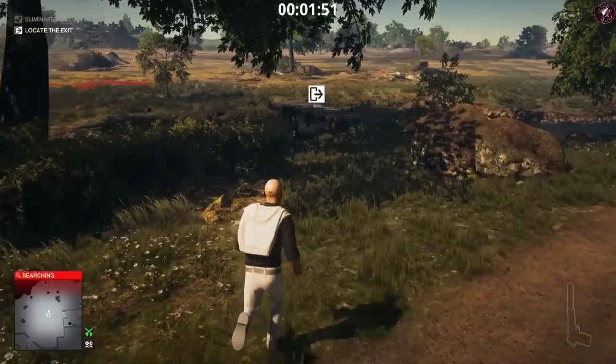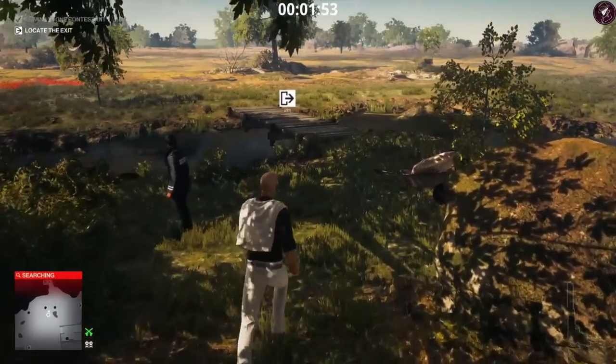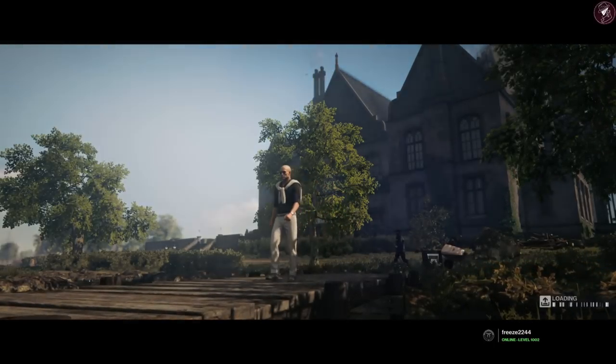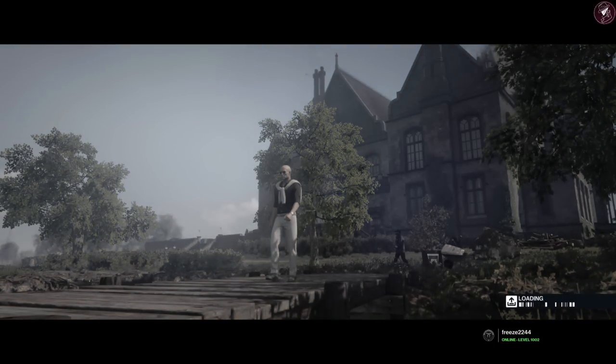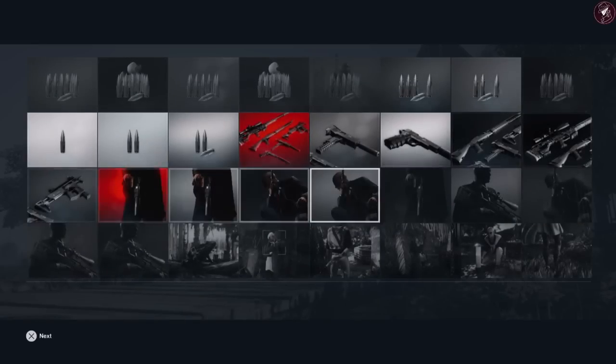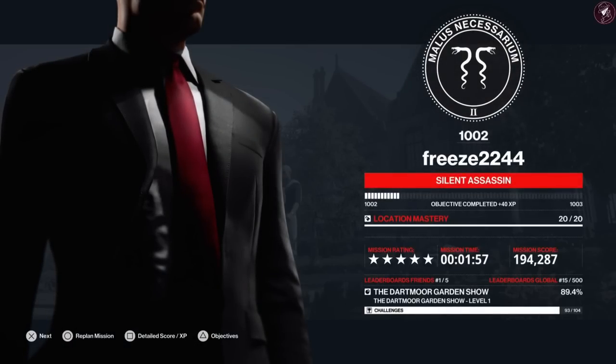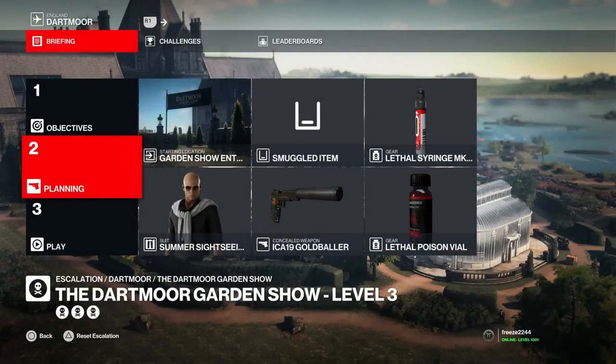Head to that exit for an easy Silent Assassin rating. I've now shown you all four targets — you can potentially have any of the four and I've got you covered on all bases. I've also left chapters so you can jump to whichever target you need. For level two it's the same targets, so this guide covers level two as well, which is why I'm not covering it separately. For level three you'll have two out of three possible targets.